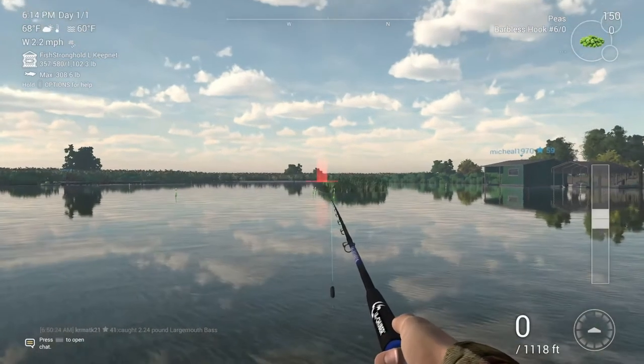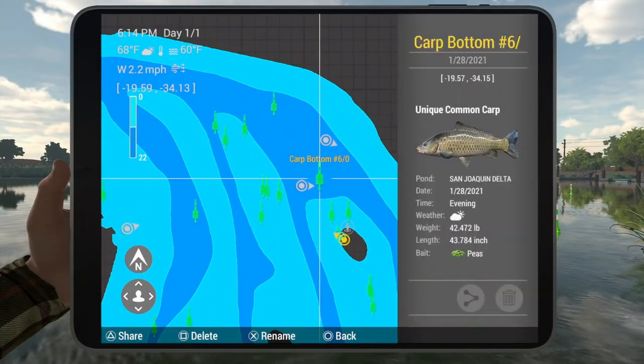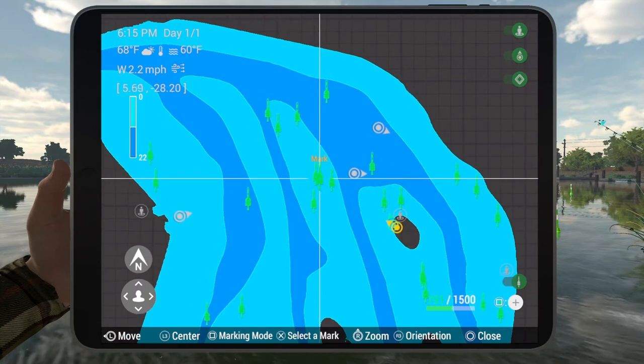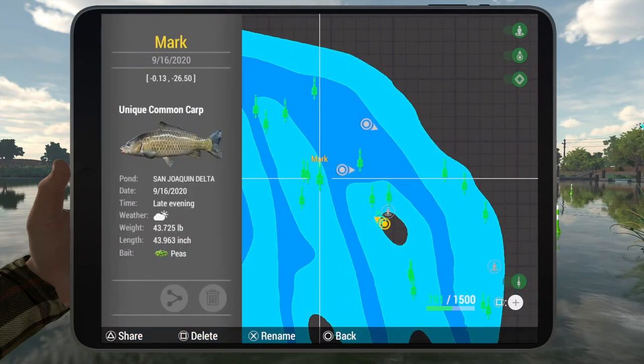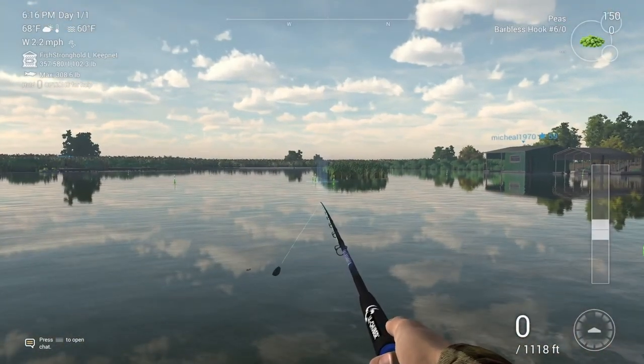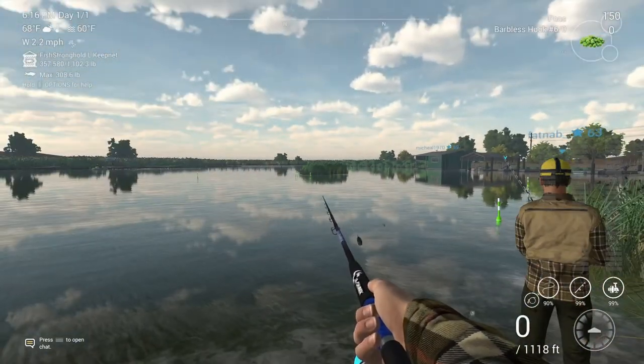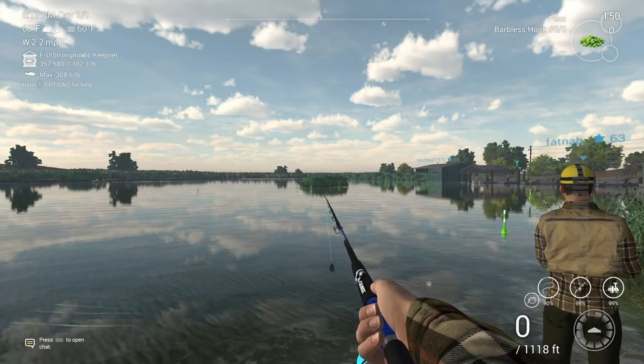I'll show you the marks — there are a few spots you can catch them. You can catch them right here in this deep part; put a mark on your map at negative 20, negative 34. You can also catch them over here at negative 0.13 and negative 26.5 — that's a great spot. I definitely recommend fishing these two spots as they're close by and make pretty good money. Hopefully this helps you out, and we'll see you next time!